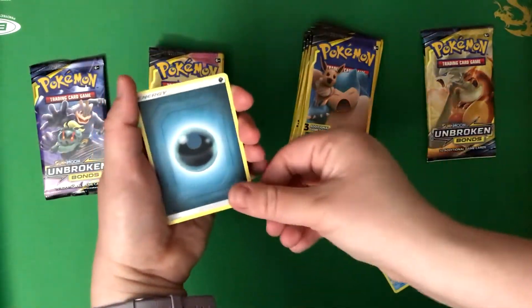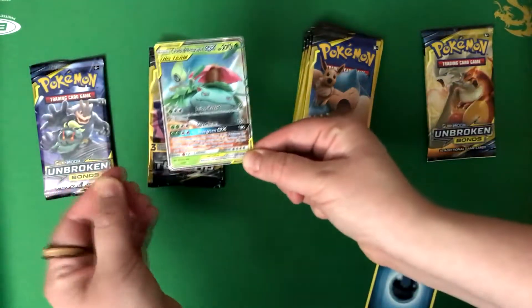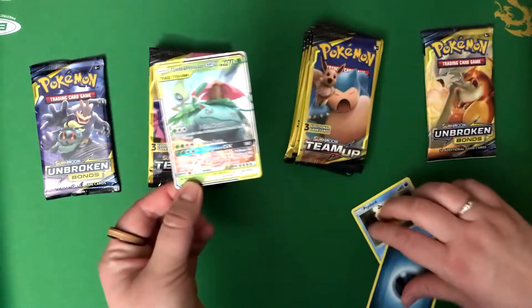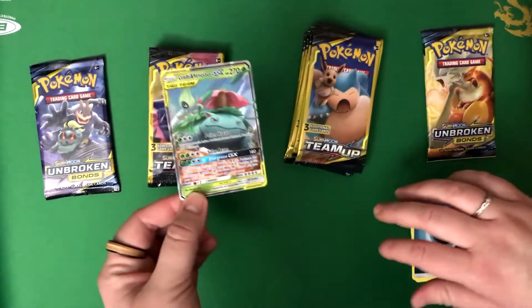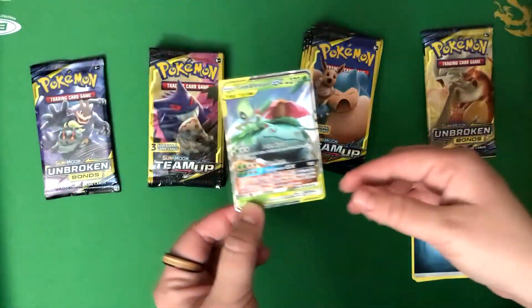Psyduck. Dark Energy. Oh! Whoa! See, guys, you can get cool things! Man, that's our first Celebi and Venusaur. Celebi and Venusaur. That's really cool. Oh — camera.